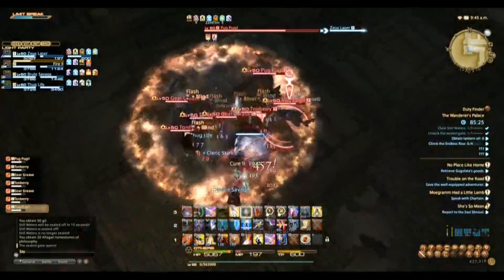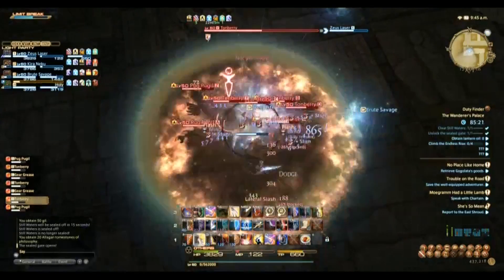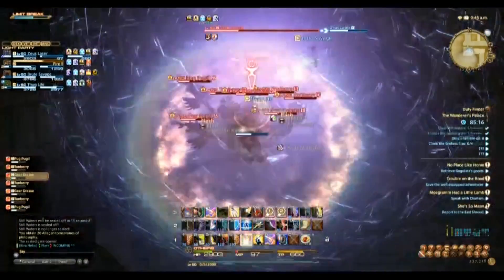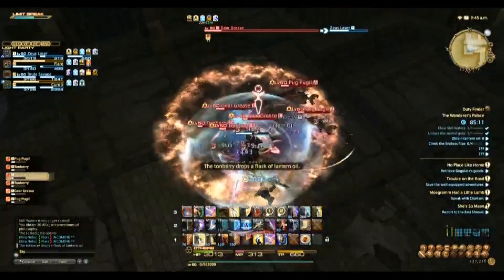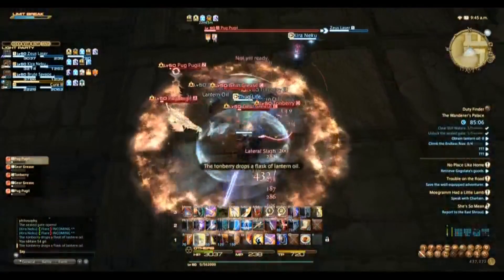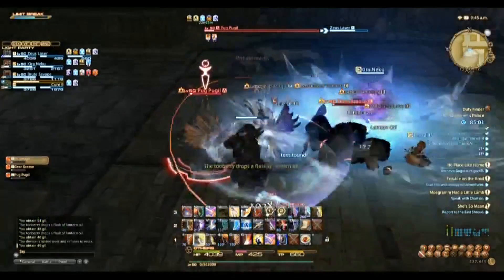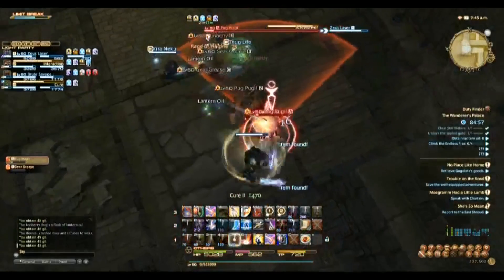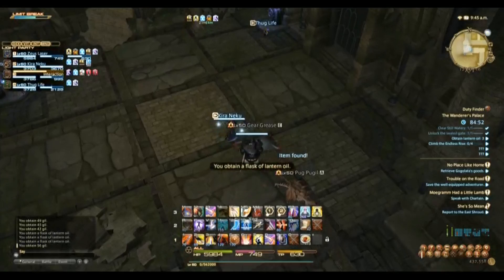The mobs in this pack start casting abilities that the tank can dodge. I recommend putting your camera angle above you because it can be difficult to see with the bard circle down. By dodging you mitigate all unnecessary damage that could potentially kill you. Healers can heal through it, but if your healer is less experienced it could be a turning point for your run — you don't want any wipes in a 10 to 12 minute run.